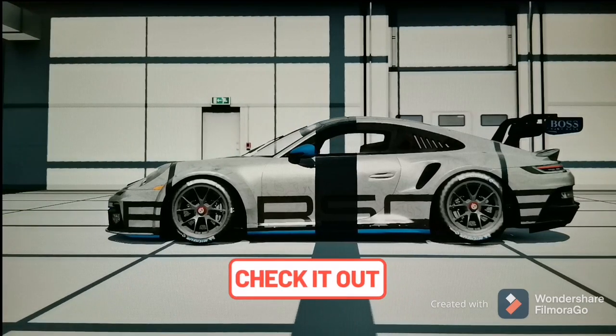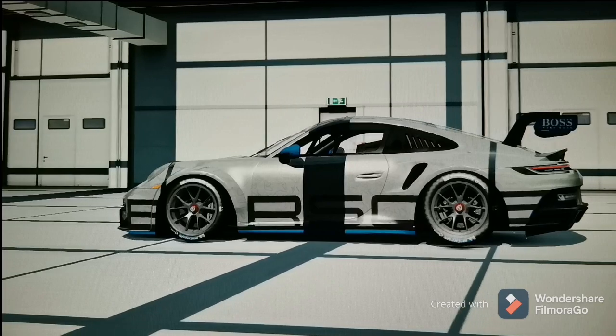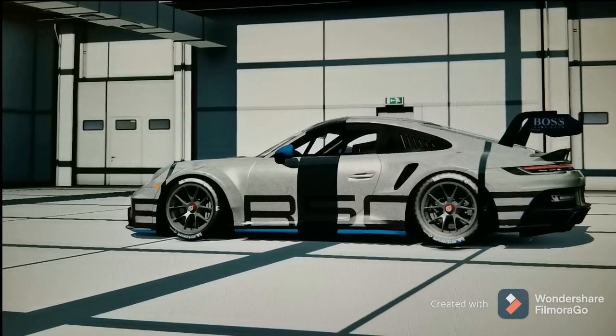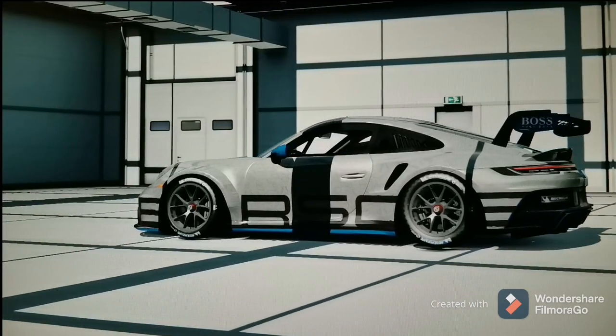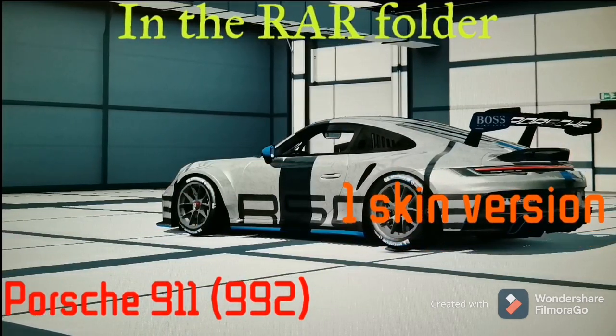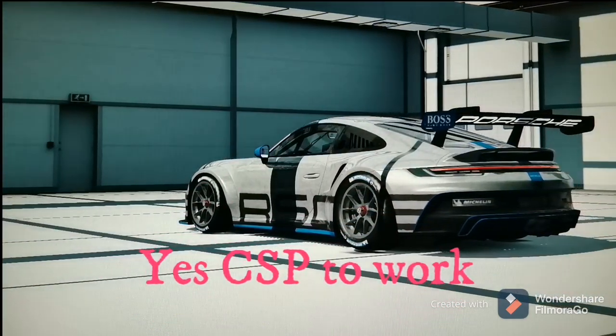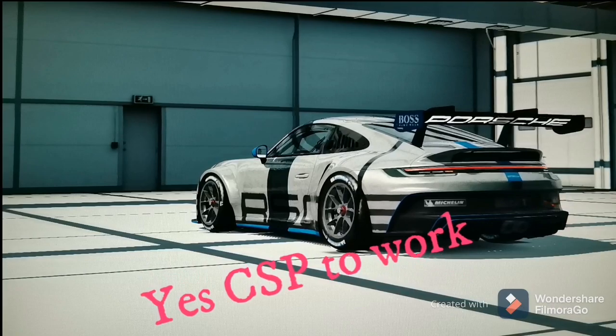In the description of this video you will have a link to download this mod for free. A direct link to download the mod will be attached to each video in the description if the mod is free, or linked from the page where you can buy it if it isn't. The folder you get from the download link will have a car inside with one basic skin version. For this mod you need to have a custom shadow patch to be able to use this car in the game.